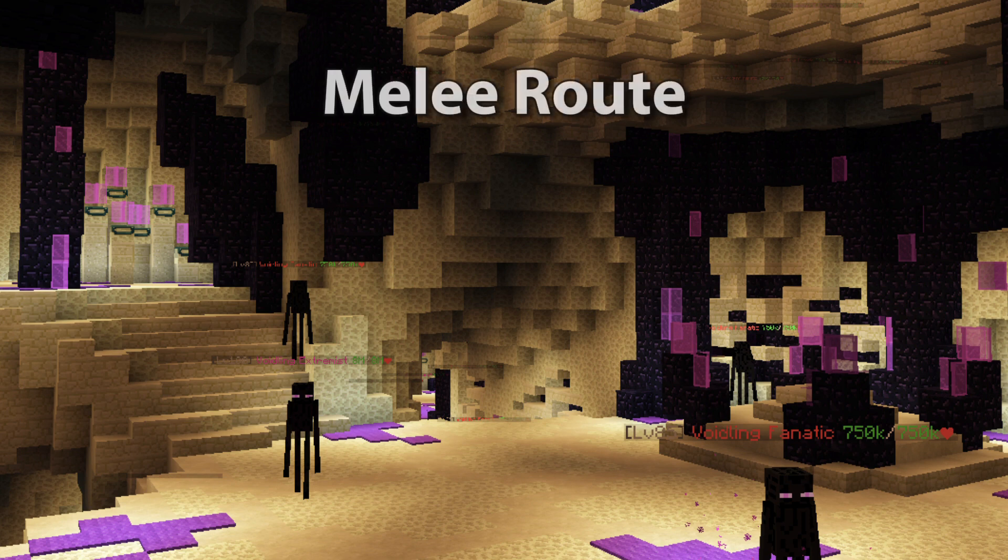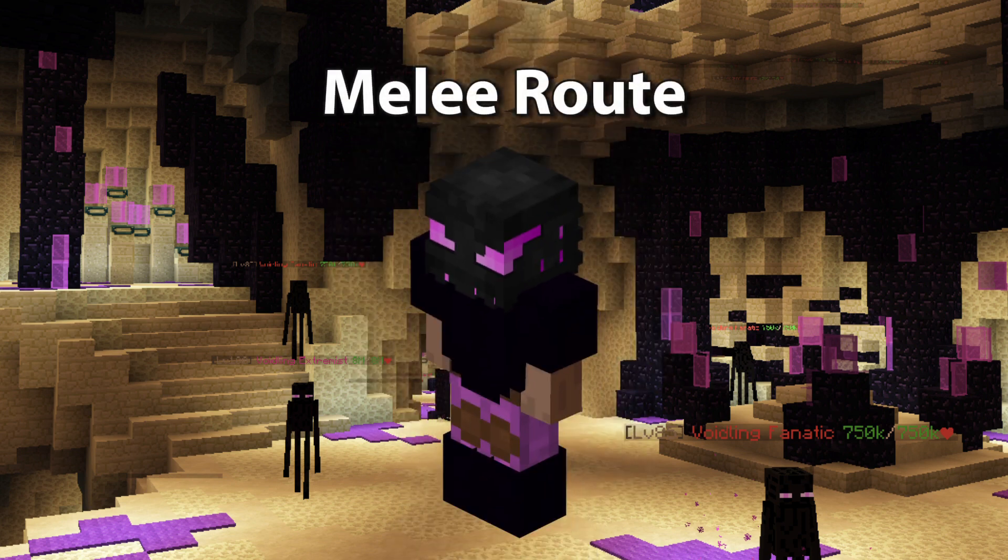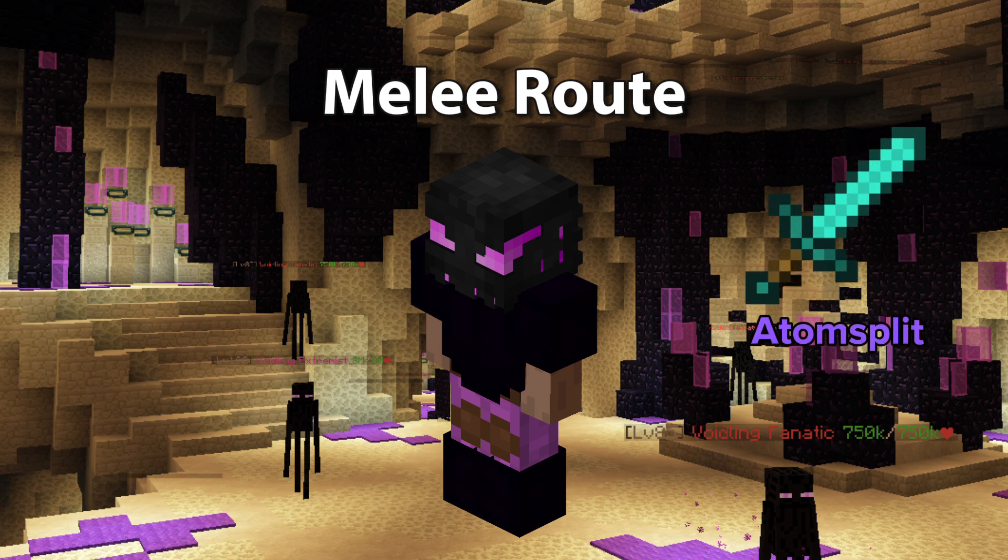Next up is the melee route, and we're going to use Final Destination for our armor, just like the mage route. For our weapon, we're going to use the Atom Split Katana. If you're on a budget, you can use the Vorpal to kill it too, it'll just take a bit more skill to do.